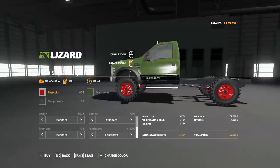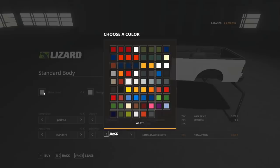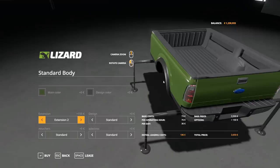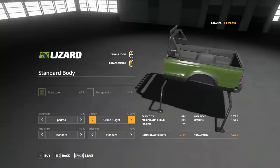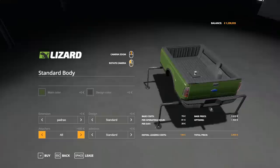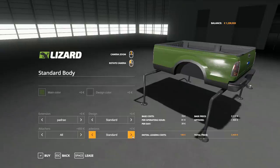Of course you've also got rim color options if you want something more interesting than chrome or black. Going into miscellaneous you'll see all your different beds — loads to choose from. For the standard body you've got all the same color options as the truck. First option is stock, then Extension 1 which adds a fender flare, Extension 2 which gives a different darker plastic color fender flare, and Extension 3 which is a dually bed. For design you've got a headache rack with lights, without lights, a chrome version with lights, no lights, and standard. For attachers you've got all — gooseneck and bumper pull — gooseneck only, rear hitch only, or none.